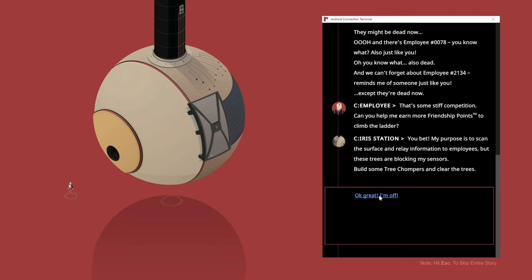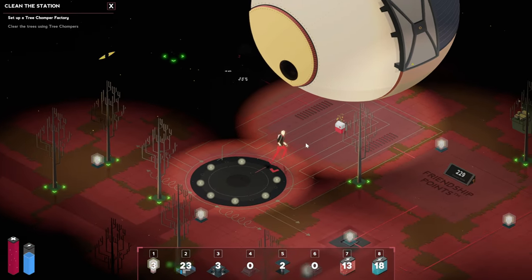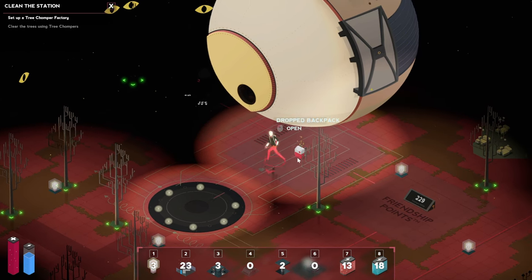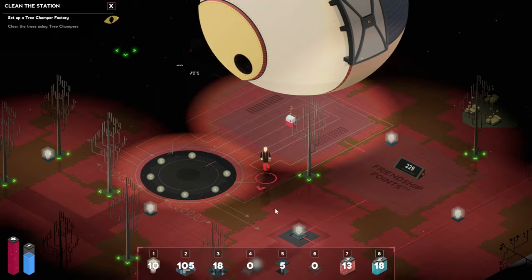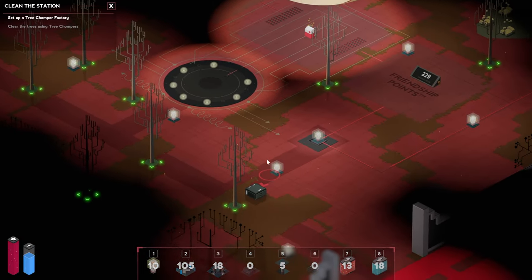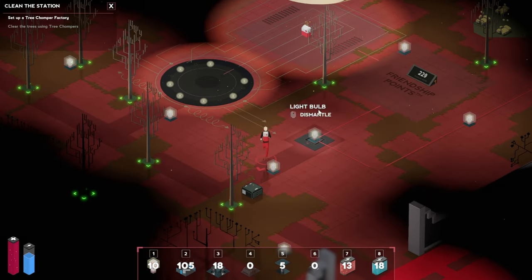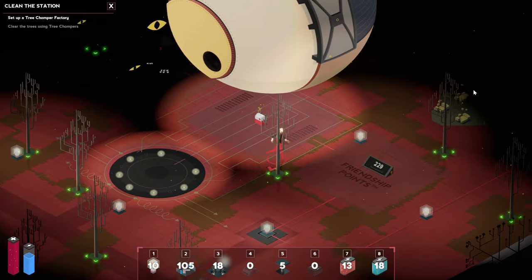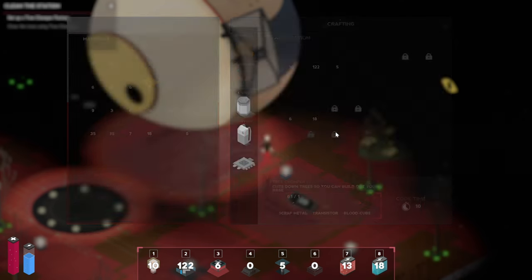Trees are blocking the sensors. Another present for us — set up a tree chomper factory. Let's take it all. We don't have enough space right now, so we have a storage box over here. Let's store everything. We've got the gravity rock over there, so let's set up a bit of production here as well.